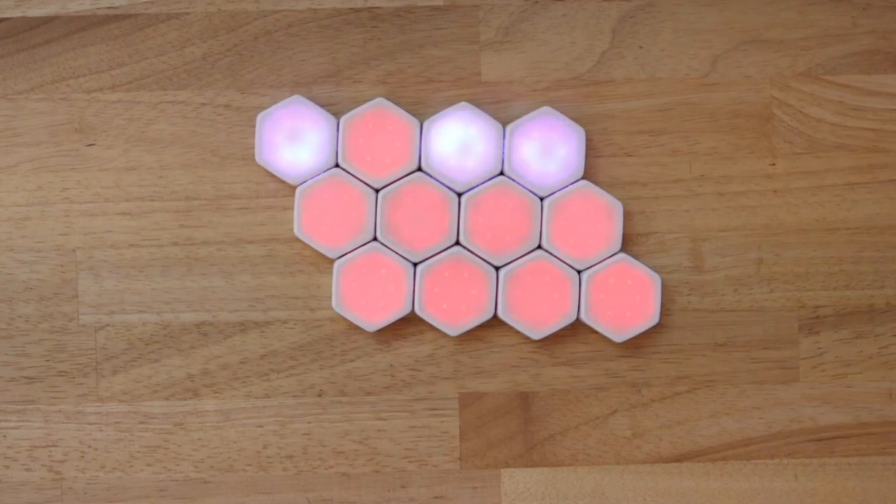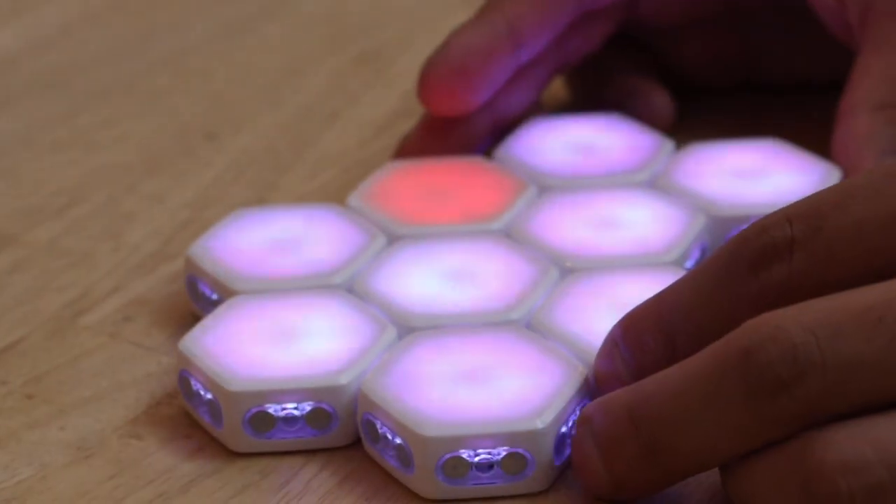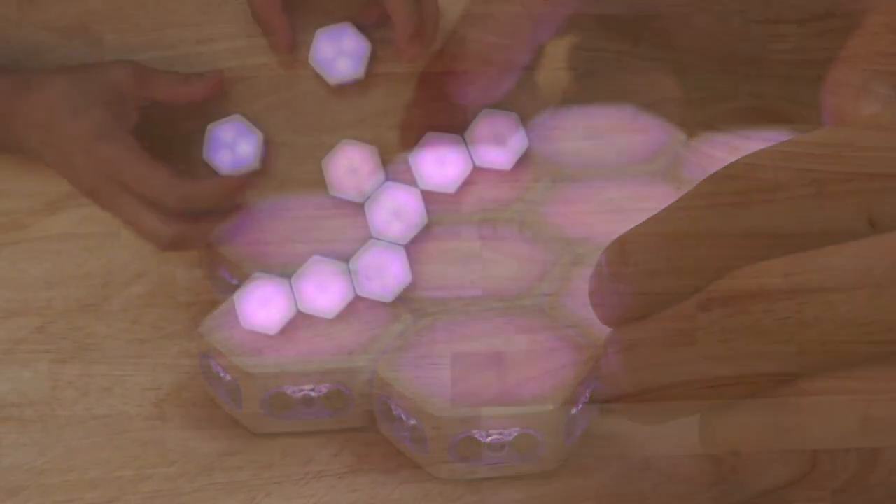Group Therapy is a game for one or more players using six or more Blinks. There is no specific setup — simply cluster your Blinks together however you'd like and decide when to start playing. Each round starts when Blinks display a shimmery white, purple, and pink pattern.